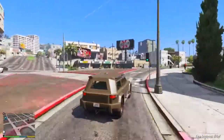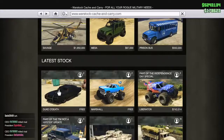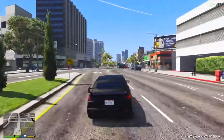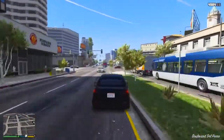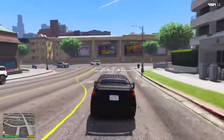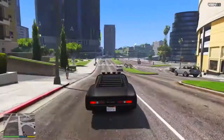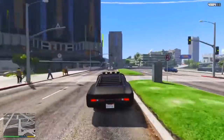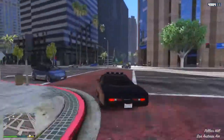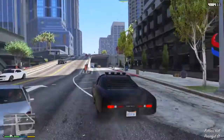Number four, you need a vehicle that can survive an onslaught of bullets. For that, I would recommend either the Duke of Death or the Kuruma. The Duke of Death can only seat two people; the Kuruma can seat four. The Duke of Death has more stopping power and is quicker, while the Kuruma has a bit more bullet protection but cannot survive a single explosive. The Duke of Death has slightly less bullet resistance but can survive that one explosive, which could be important in a firefight. You'll need this for contact missions, heists, and free mode.